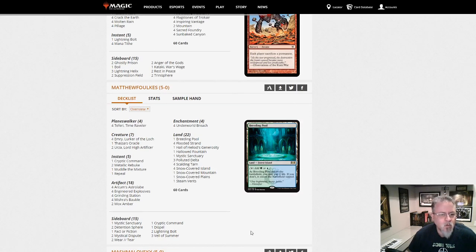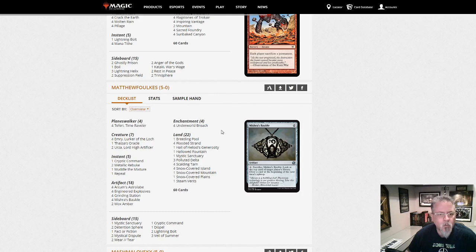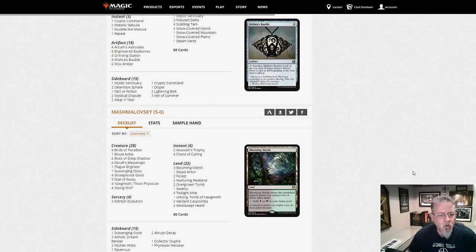Matthew Foulkes is up to Urza-Emry shenanigans — Grinding Station combo deck. The Breach Station deck, that combo deck that's been popping up. And here's another 5-0 with it.